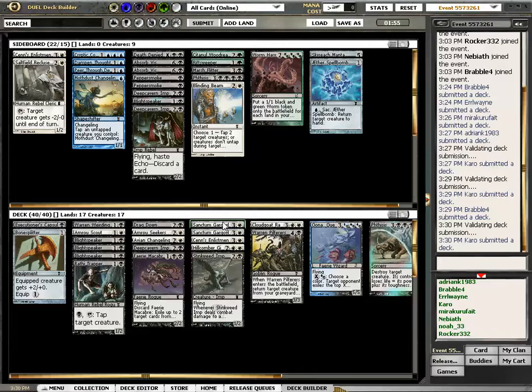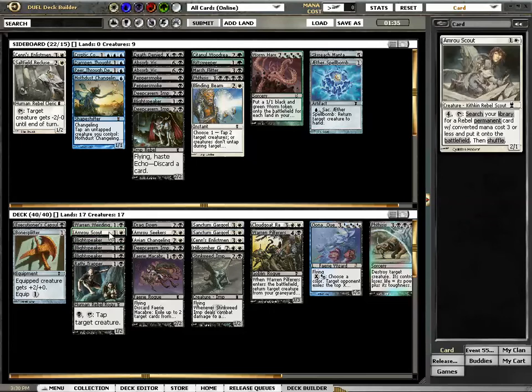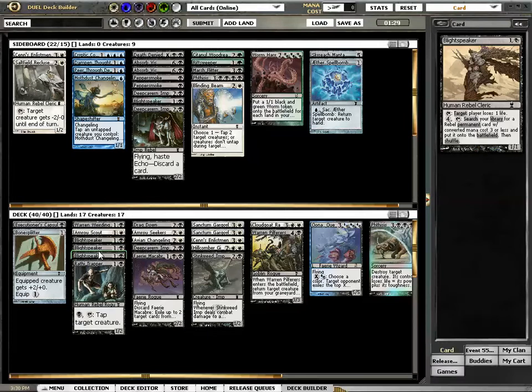So, what we do with the Rebel Searchers is to bring in — the first thing we search for, at the end of his turn, is another Rebel Searcher, if he kills the first one. Blightspeaker can take one, and that guy can also take one. Emerald Scout feels a lot better than Blightspeaker, but Blightspeaker has got the reach. Am I stupid when I cut one of the Blightspeakers? And Oona will just be insane.